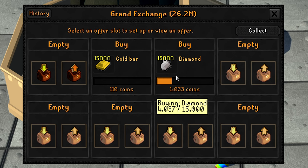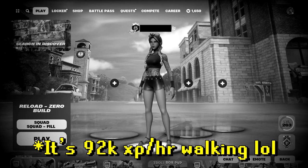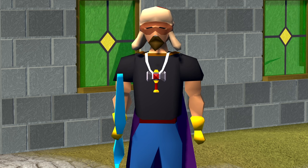About six hours ago I recorded how much XP per hour we were getting, but when I went to edit I realized I was recording the wrong monitor. Anyway, after making diamond necklaces for about an hour, we're getting about 92,000 XP per hour, which is way better than ruby necklaces which averaged around 76 to 78,000 XP per hour.